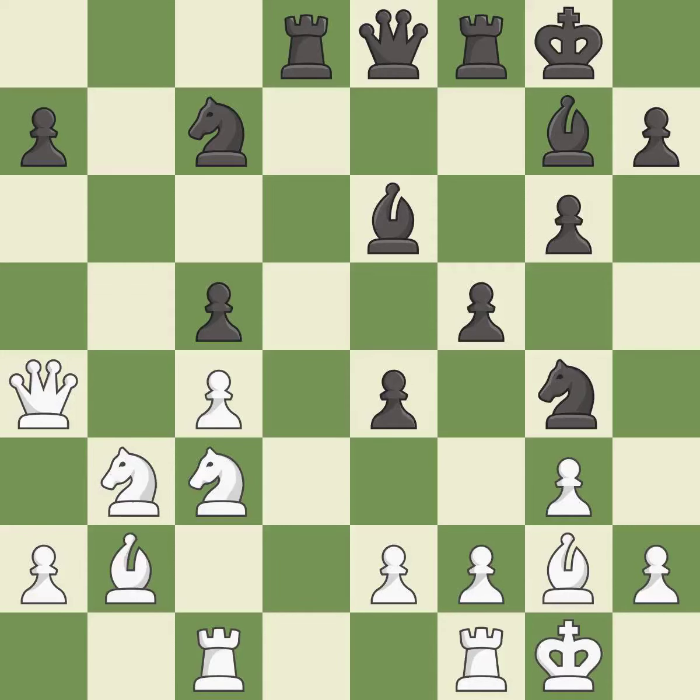This permits the opponent to fork pieces — it is an inaccuracy. This ignores an opportunity to fork pieces — it is an inaccuracy. This mobilizes the knight, allowing it to control more of the board.